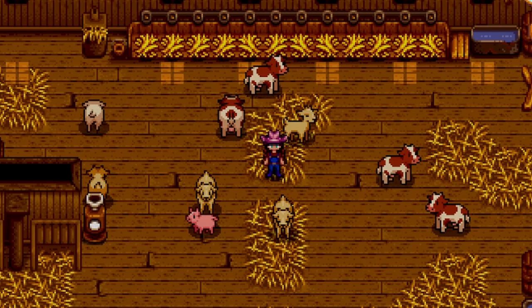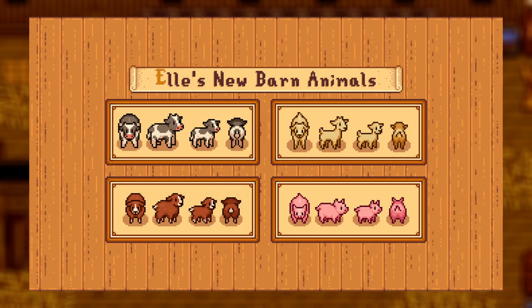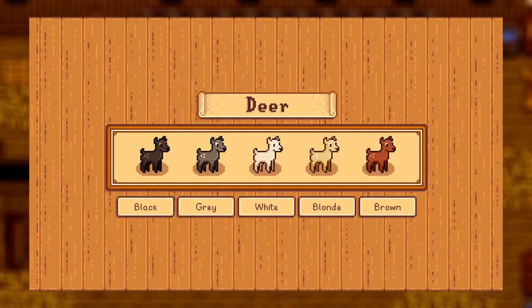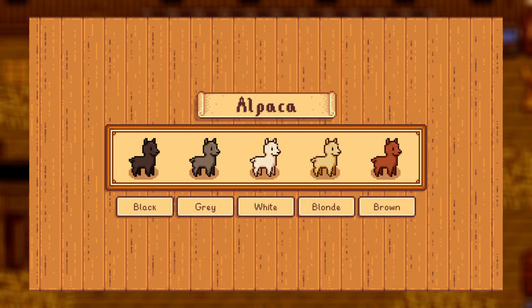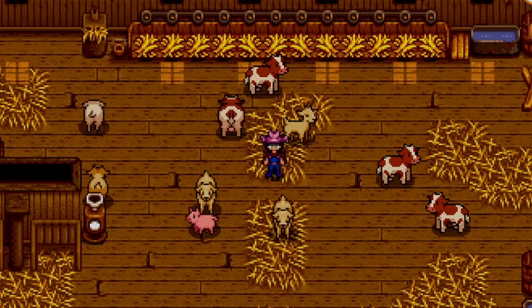Coming in next, this is actually the mod I choose to run — we have L's New Barn Animals mod. It gives you several different skins for each barn animal: 22 skins for brown and white cows, 18 skins for goats, 14 skins for sheep, and 18 skins for pig, including deer and alpacas. It also replaces the icons in Marnie's shop. I love the options and I think they're so cute — it's one of my favorite mods because it gives that base game vibe but a little cuter.